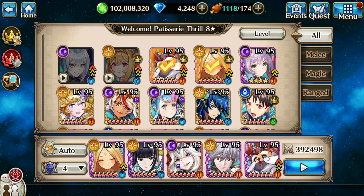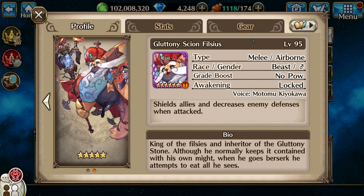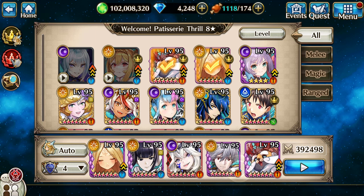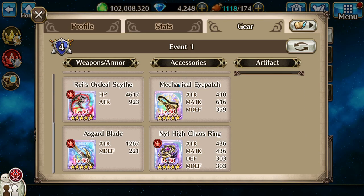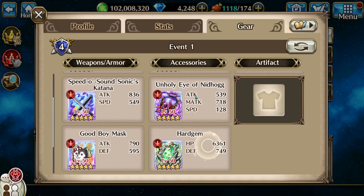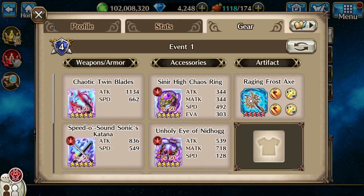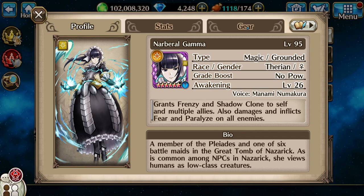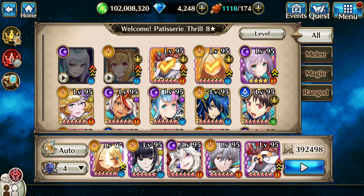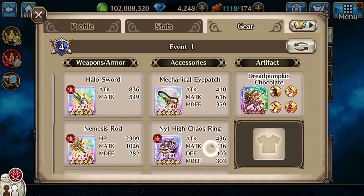Hello everybody, Azumi here. Today we're gonna do — I'm not familiar with that word, so we're just gonna say 'pastry' — welcome, Pastry Thrill-a-Star. First up in my team is Filzius, second is Apocalyptic Kawaru, right in the middle is Infected Sith, fourth is Narbaro Gamma — I am the worst pronunciation person in the world — and last is Sortitia.